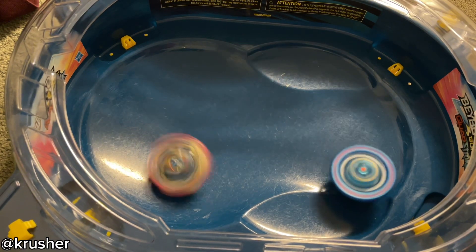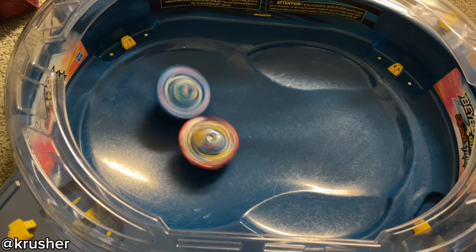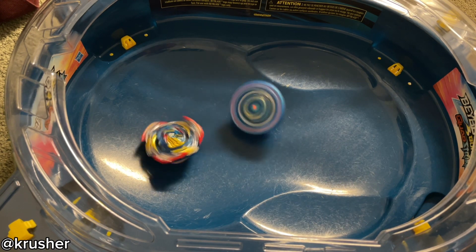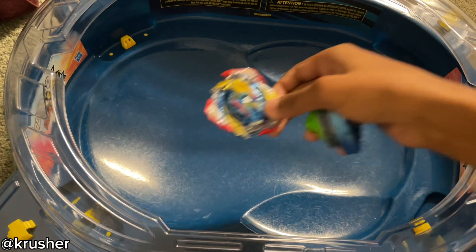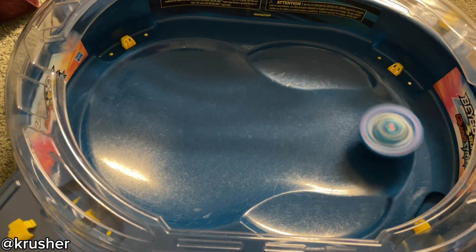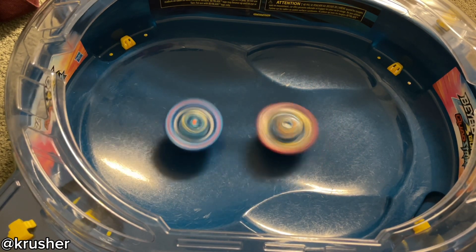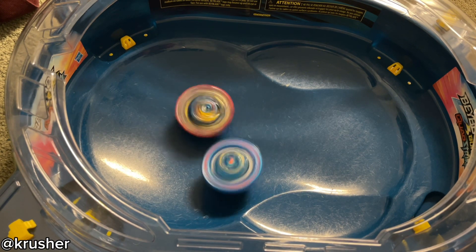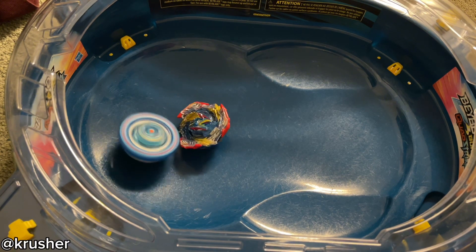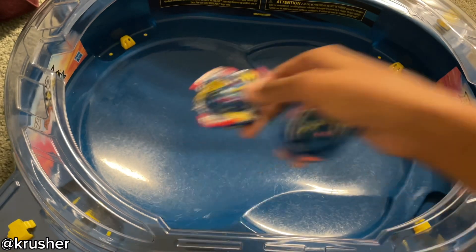That was a really good attack by Ultimate Valkyrie, but it looks like World Knight wasn't fazed by it at all. World Knight gets another survive finish — the score is now three to zero. Ultimate Valkyrie is getting really good attacks in, but World Knight has insane stamina, so it's not getting affected at all. World Knight gets another survive finish — the score is now four to zero.